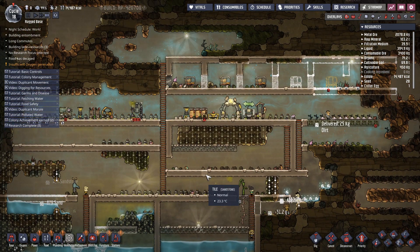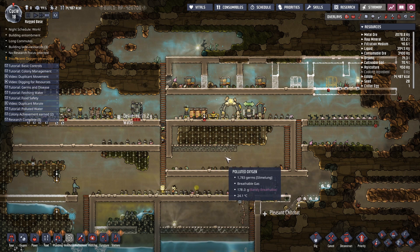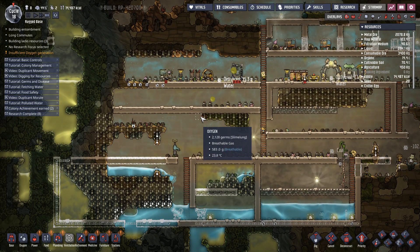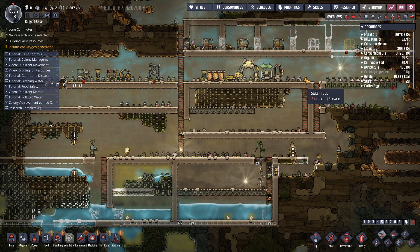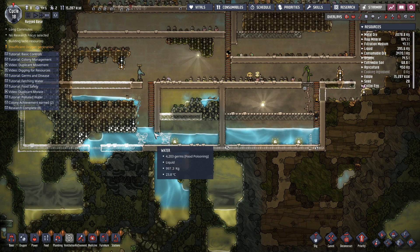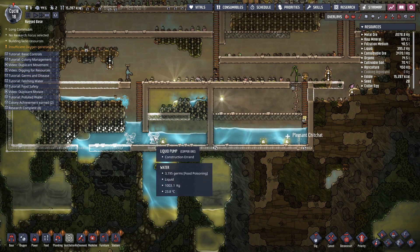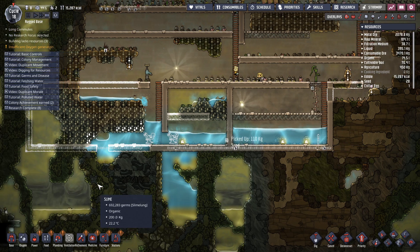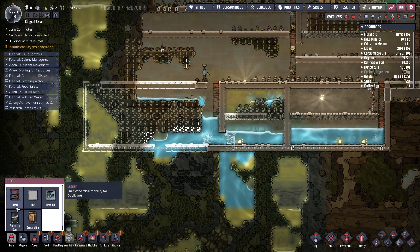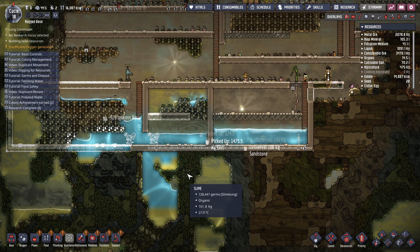We're going to struggle with water supply if we're not careful. Let's clear up some of these bottles. I know I've technically got this area blocked off but right now I need access to it. As I said, this pump is going to go over here later, but I need access to provide the piping first. That tile should go in there and that should work.